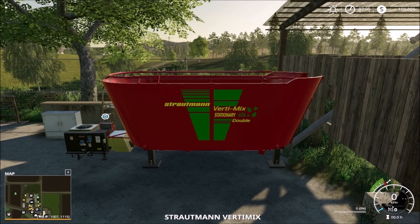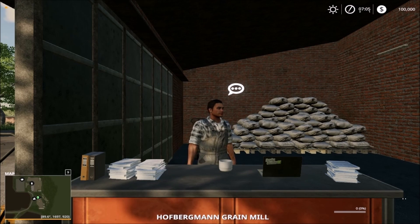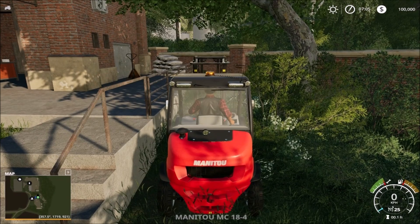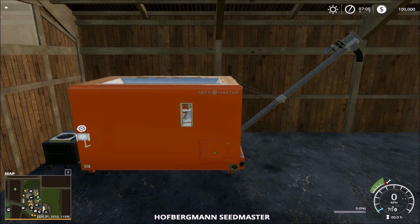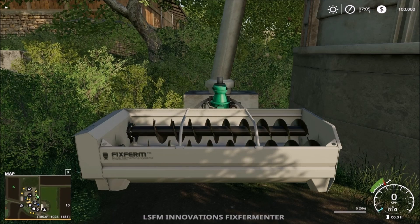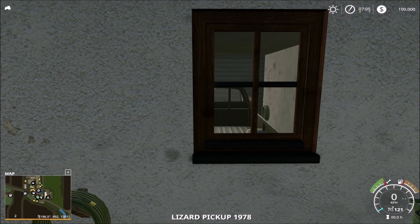Let me just tab to the vehicle here. Then we have the Vertimax — two Vertimax. The grain mill also has equipment here. The Seedmaster is also included. This is also a Farming Simulator 17 map converted over. Then we have the feed fermenter and the Lizard pickup.